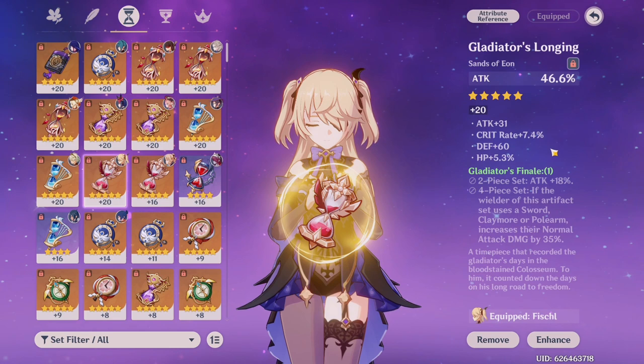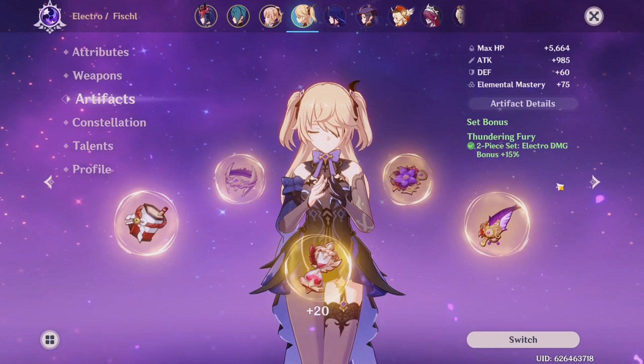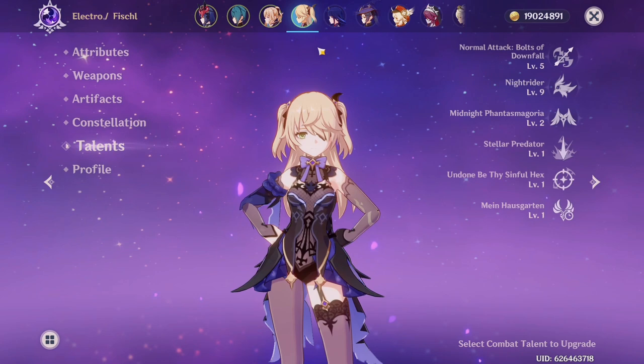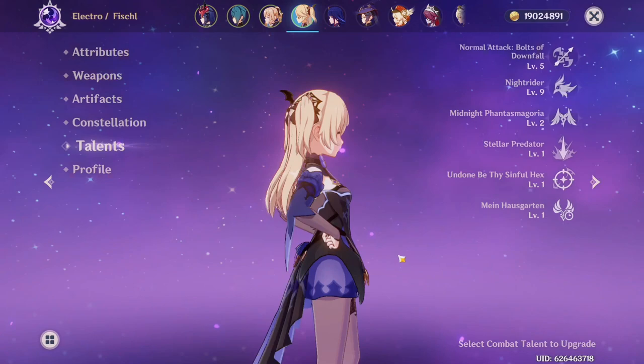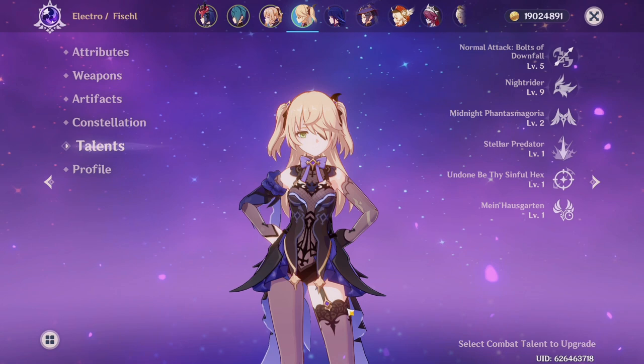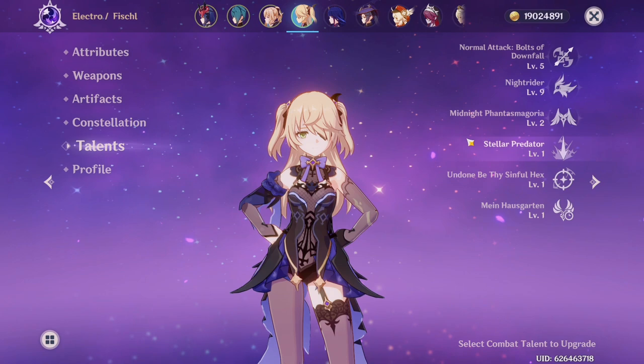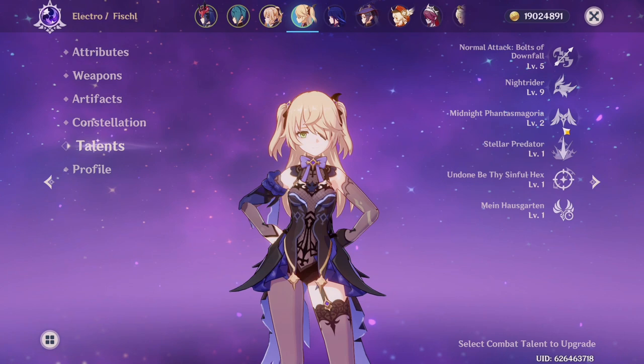For the sands it's attack percentage with crit rate — I need to exchange this one out too, preferring crit damage, but artifact farming is really hard. Fischl is currently at C1, and I think her C1 is pretty good. I actually haven't raised her burst — I did her normal attacks because I used Fischl's normal attacks on my old team. I've kind of benched Fischl after I got Raiden, but I like having her as an archer for long-range shots, especially in floor 9 of the abyss where I can shoot enemies from afar without running across constantly.